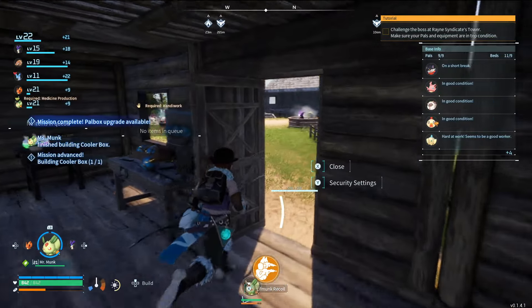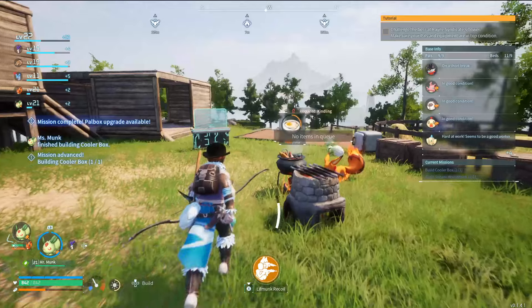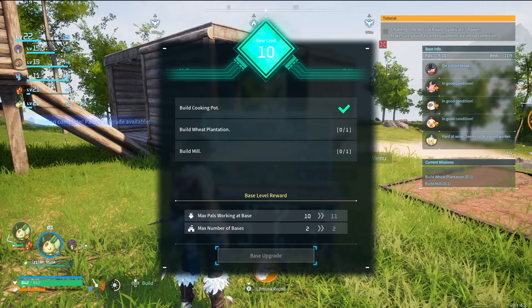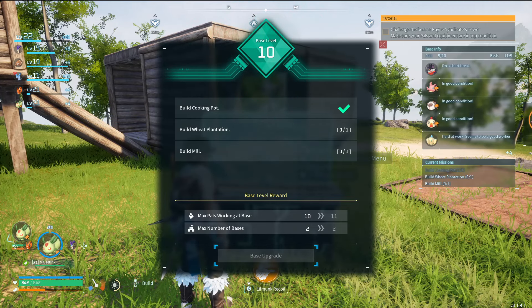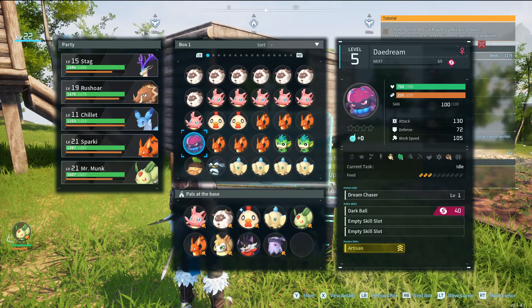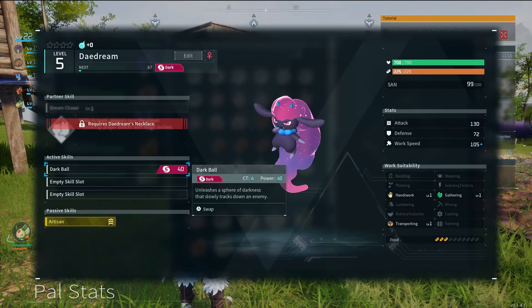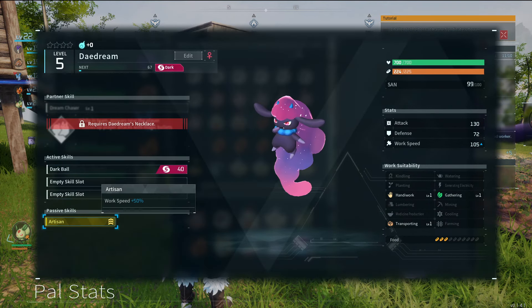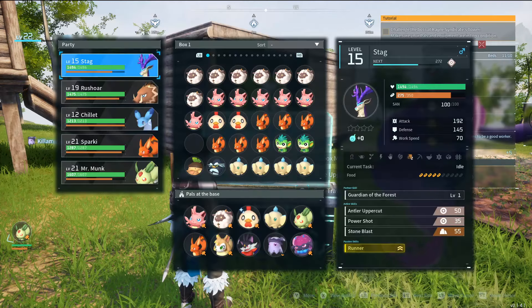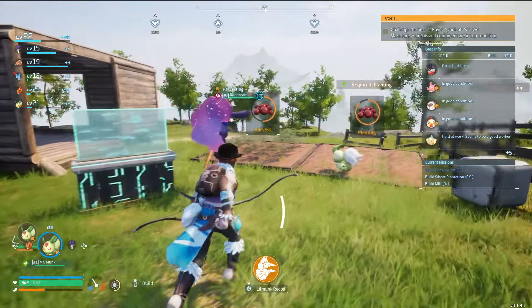We might just need to go away while that happens and do some exploration — it's about time anyway. Upgrade this box — we can now have two bases, and we can now have ten pals working here. Give me someone who does... oh, you're an artisan? I think I'm putting this Daydream in here. This lady with her dark ball — 50% extra work speed, handiwork, gathering, and transporting. Yes, definitely. She'll probably work throughout the night. Honestly, she's going to be an amazing worker.